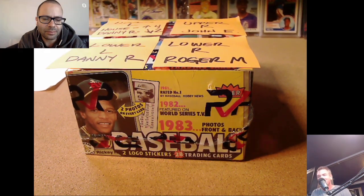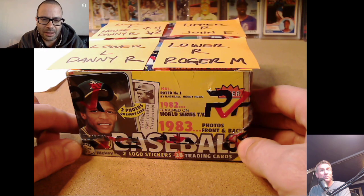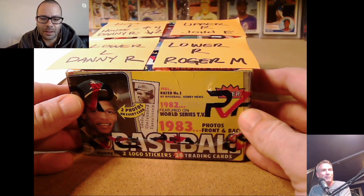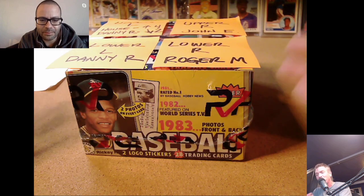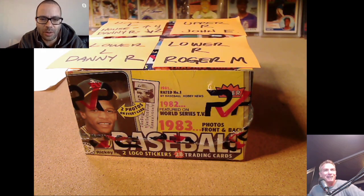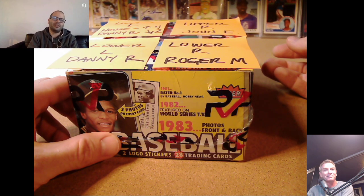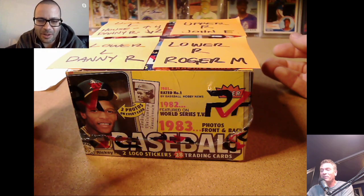Alright, we're live! We're opening a 1983 Fleer cello from a sealed case. This is even more fun than a normal box because it's almost like a pack in itself — you've got 24 packs we haven't seen the front or backs of. We're not gonna rip if we have one of the big three: Tony Gwynn, Wade Boggs, and Ryne Sandberg.